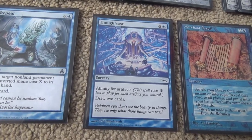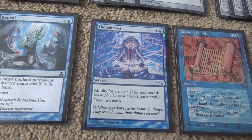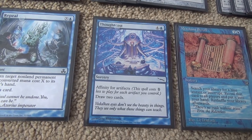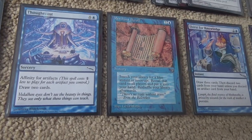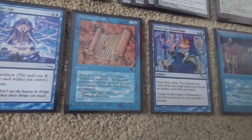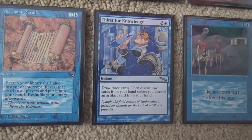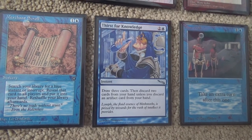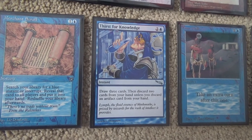Thought Cast: we have enough artifacts to get Affinity all the way to four and draw two cards for one mana. It competes with Thirst for Knowledge — I'm experimenting with both, so if you have any input, let me know. Merchant Scroll gets Paradoxical Outcome, or a Counterspell, or just Ancestral Recall, whatever we need in the moment. Thirst for Knowledge gets you deeper in your deck but you do have to discard an artifact, so I'm not sure which is better.